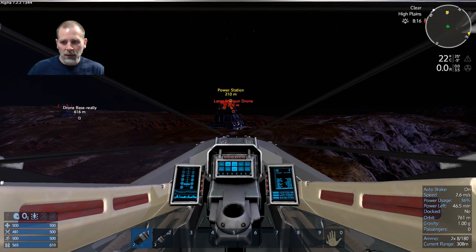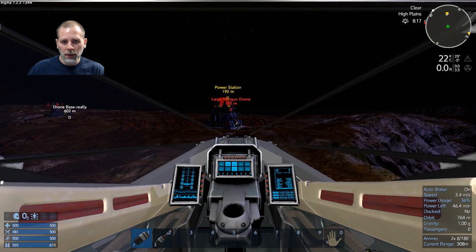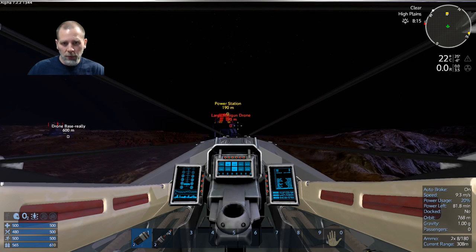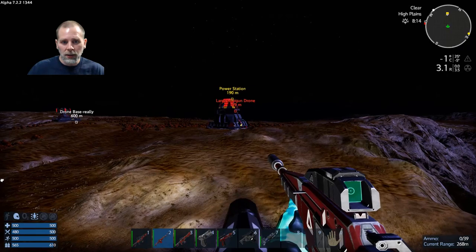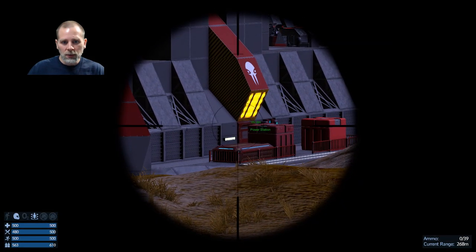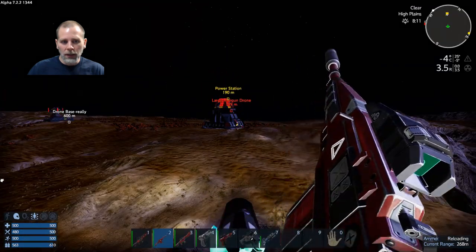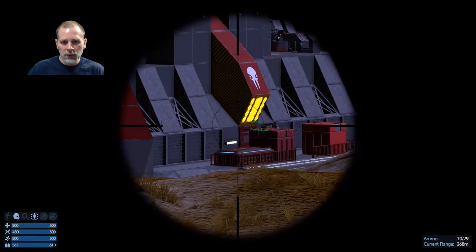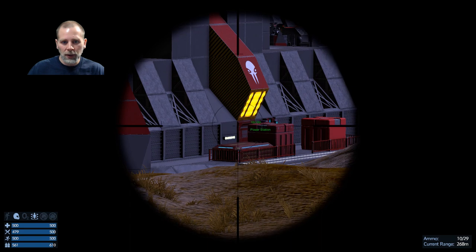Let me get a little bit closer here. Level off, come down a little bit. I can still shoot this thing. It's weird — it's showing green and then white, so I'm not sure if I was missing those first shots.